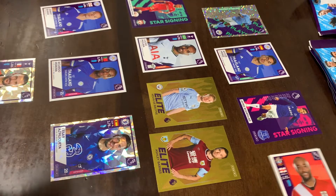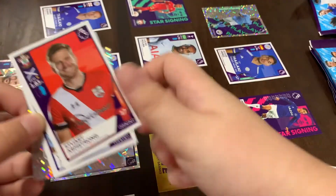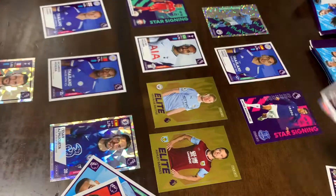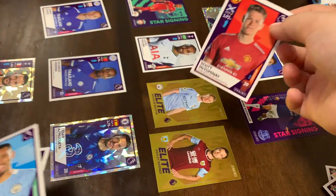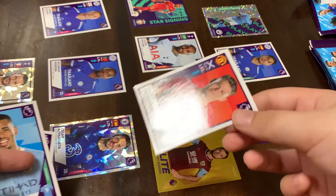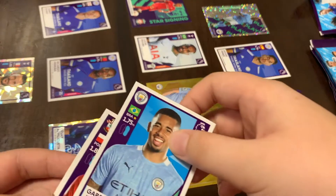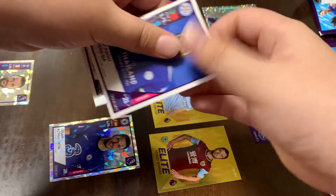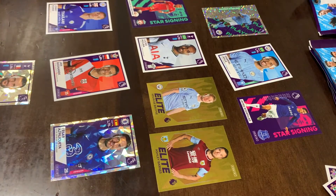Let's pack! We do have Bednarak — nice — Armstrong, Gabriel Jesus, Scott McTominay, and a form badge. Scott McTominay — he's not going to get into the team. Bednarak for Pereira. And Gabriel Jesus is in — nice!